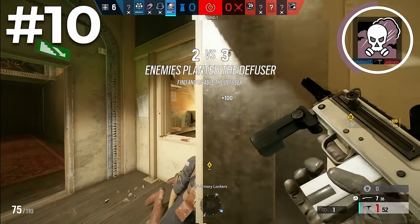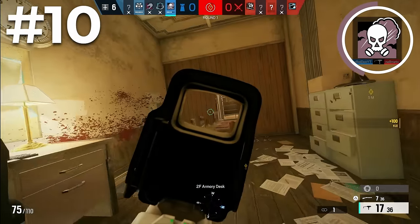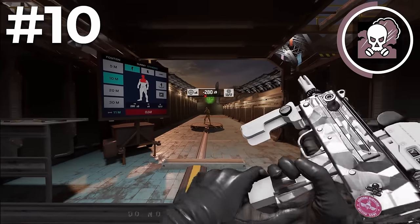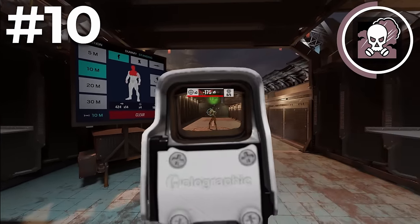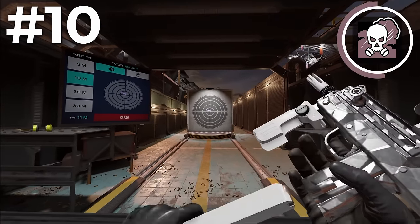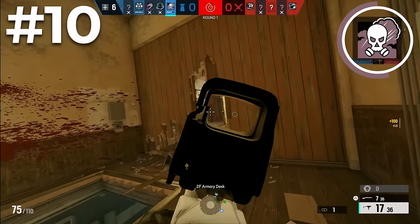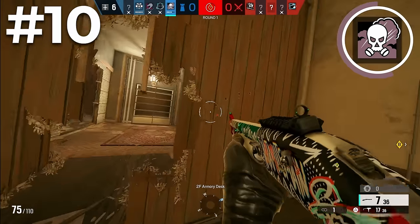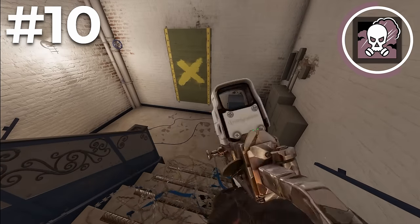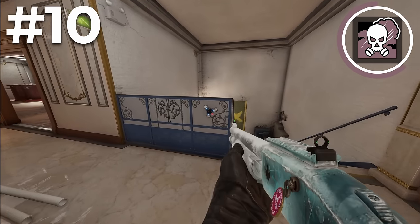Another thing that makes the shotgun a better choice is the pairing with his secondary machine pistol, the SMG-11. While this gun does have a lot of recoil, it's the fastest killing gun in the game, so that makes up for it. If you can get used to the SMG-11's recoil, you're going to be used to any gun's recoil in the game. With the pairing of his primary shotgun and the SMG-11, Smoke has one of the best loadouts on defense. Smoke has access to barbed wire and proximity alarm as his secondary gadgets.